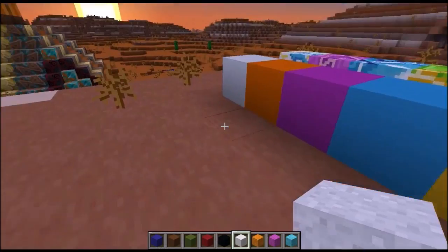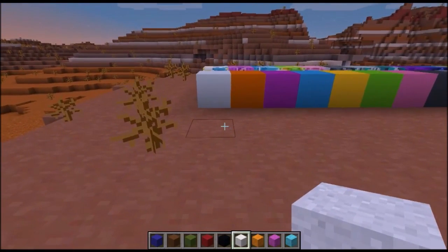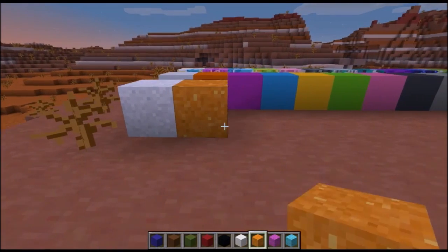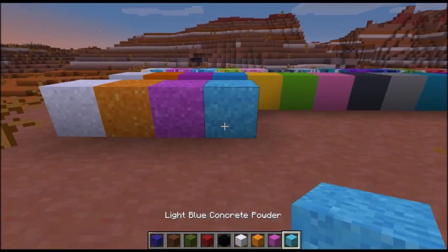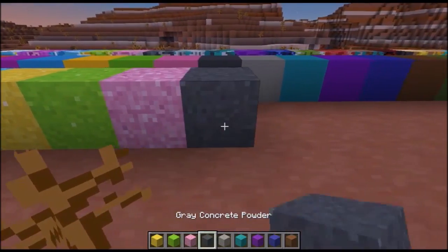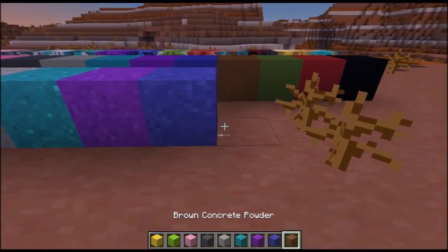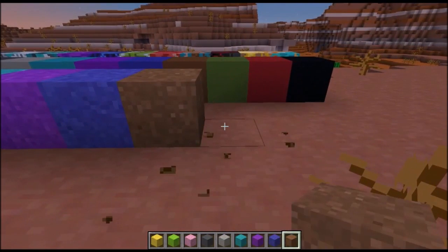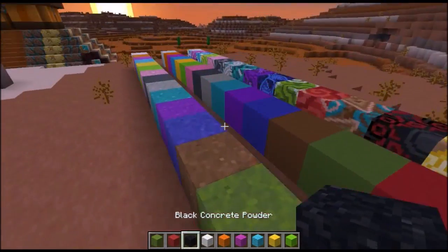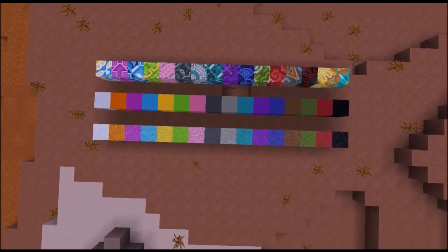And then I haven't tested any of the crafting or looked it up, but you've also got concrete powder: white concrete powder, orange powder, magenta powder, light blue powder, yellow powder, lime powder, pink powder, gray powder, light gray powder, cyan powder, purple powder, blue powder, brown powder, green powder, red powder, and black powder. So this right here is all of the new blocks that have been added in this snapshot.